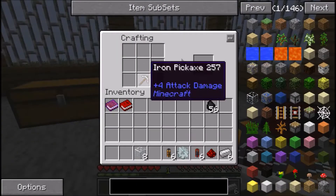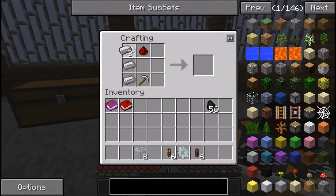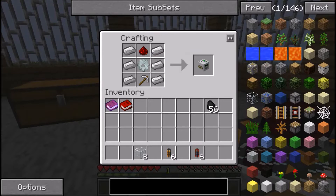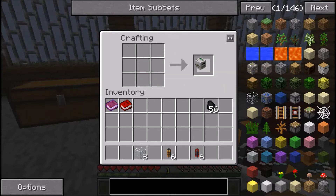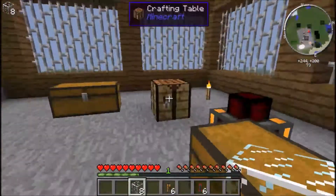To make your Miner, you need an iron pickaxe at the bottom center, a piece of redstone at the top center, iron in the left and right columns, and an iron gear in the center. An iron gear requires wooden gears made from four sticks in a top-bottom-left-right pattern, then surround the wooden gear with stone to make a stone gear, then surround the stone gear with iron.